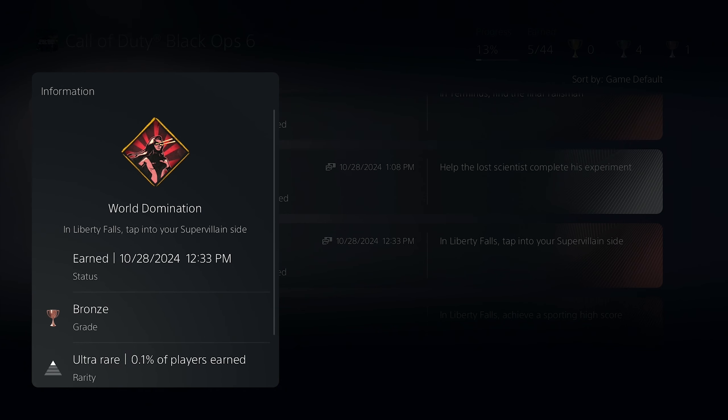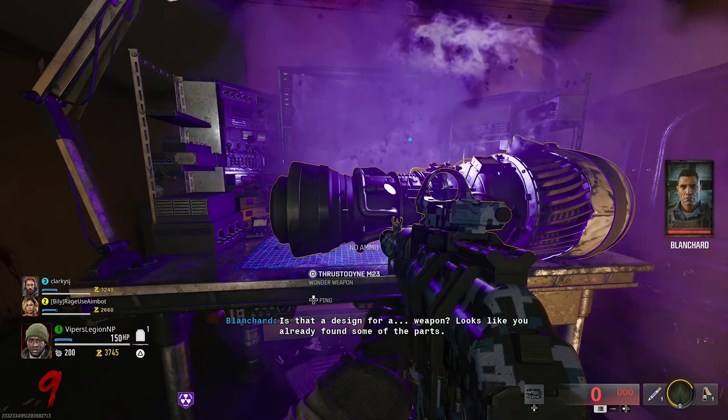In order to earn this bronze trophy, the description says: In Liberty Falls, tap into your supervillain side. First things first, you need the jet gun.